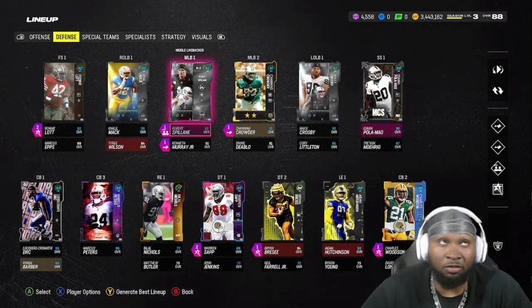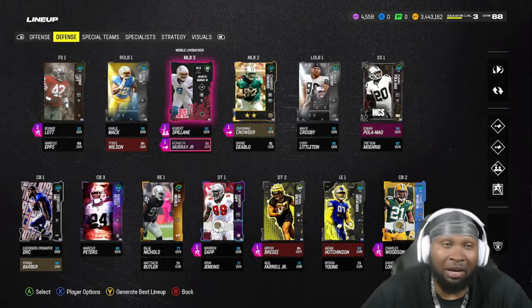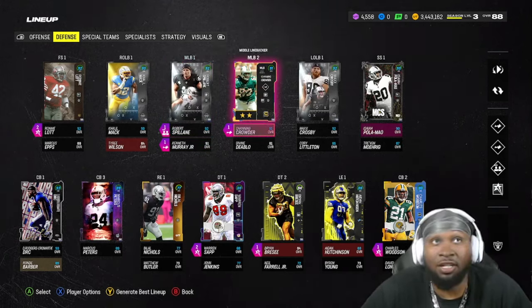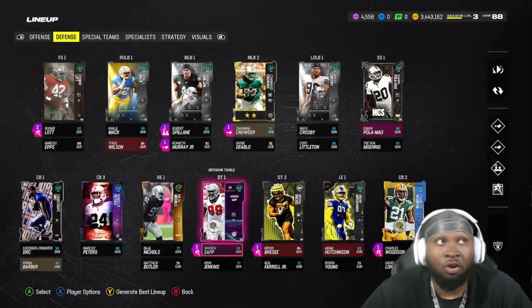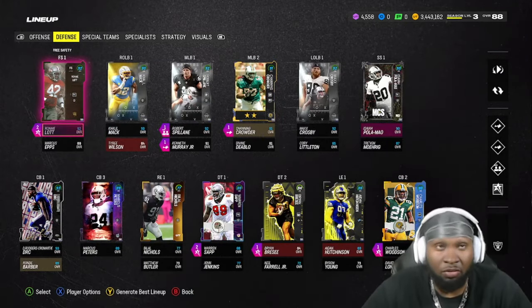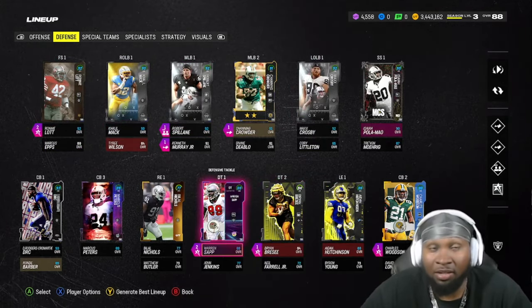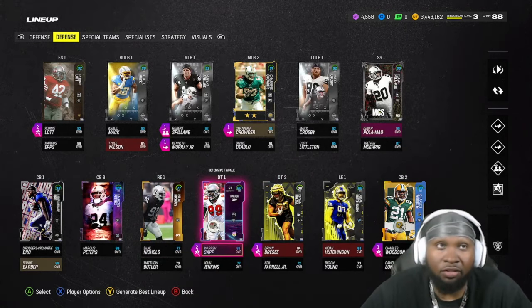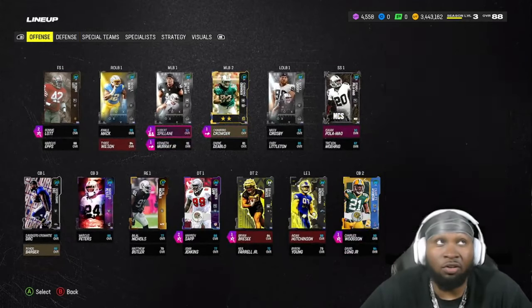Right now I'm very happy because we actually get to run 4-3 how we want to. We have Keith Murray with Lurk Artist, Robert Spillane with Lurk Artist, and Channing Crowder with Lurk Artist. This is what No Fly Zone is looking like as a whole. With the AP update we'll be running deep zone knockout. We're just waiting to get a good D-tackle for the Raiders.